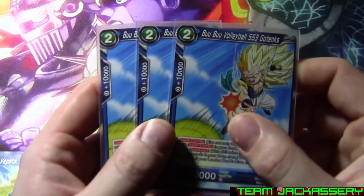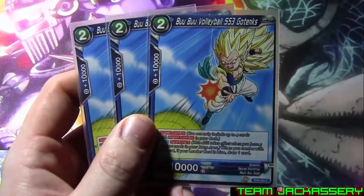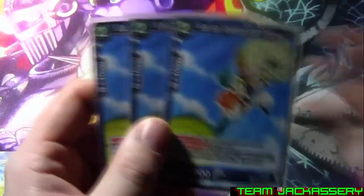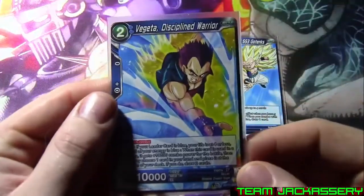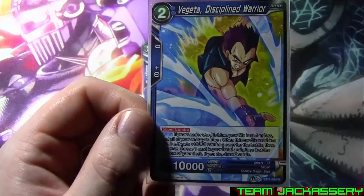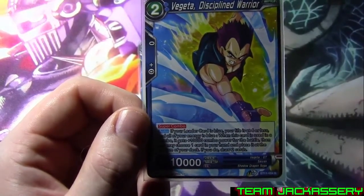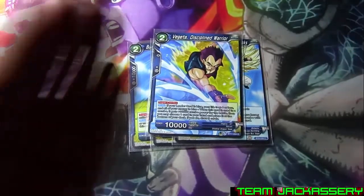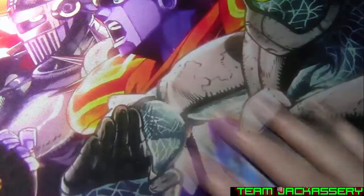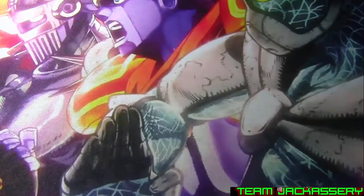For Super Combos, we run 3 copies of Boosted Volley Super Saiyan 3 Gotenks, the Sparking Super Combo — 10,000 combo, and if you have 5 cards in your drop area when you combo with this card, draw a card. We run 1 copy of Vegeta Disciplined Warrior, the new Super Combo. When you combo with him and your life is 4 or less, he gets plus 10,000 combo for the battle. Then choose 1 card in your hand, place it at the bottom of your deck — if you do, draw 2 cards. So if you get something in your hand that you want in your deck, put it at the bottom and draw 2 cards. I plan to get more of these once they drop in price, because drawing a lot is good and thinning is winning.